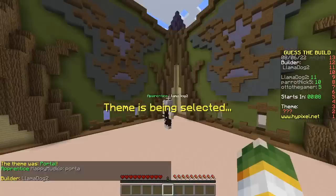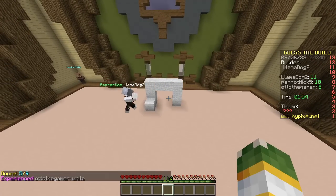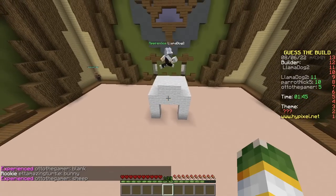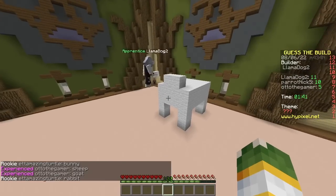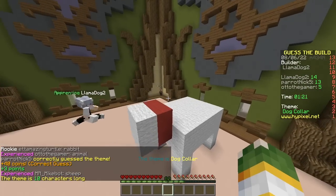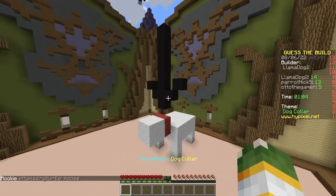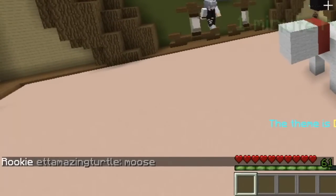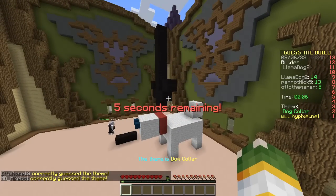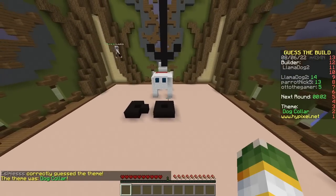My turn. Your turn. I feel like I've literally had this theme very recently. It's a dog. What? We already know it's a dog. How do you know? It could be any animal. It's some kind of animal. Just waiting for the clue. Dog collar? Oh my god. Killed it. Let me make an arrow to point at this thing. They think it's a moose. Fail. Don't spell. Dog collar. Next builder.